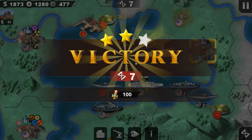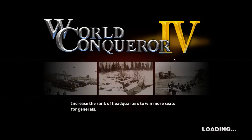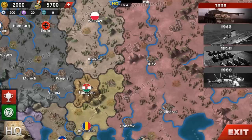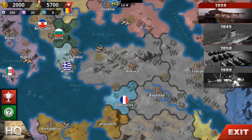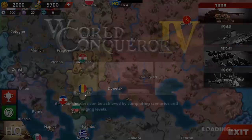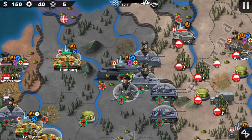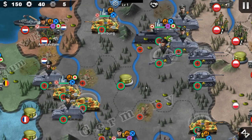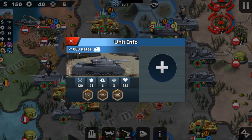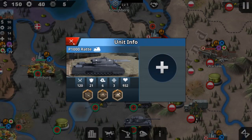Now that we've finished the tutorial, let's jump right into the conquest. Not everything is unlocked yet — the modder needs to fix that. Okay, so 1939 — just 1939. Oh, we have something new! We got this badass tank — the P1000 Ratte. No generals on it, damage is 120, and it has a range of 3. That's incredible.